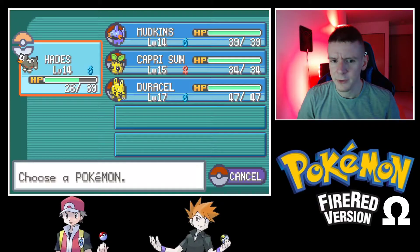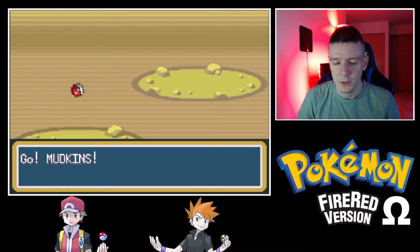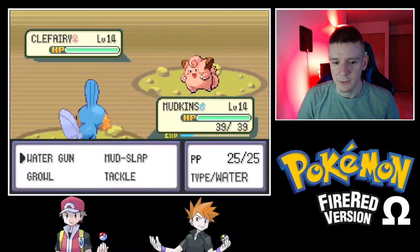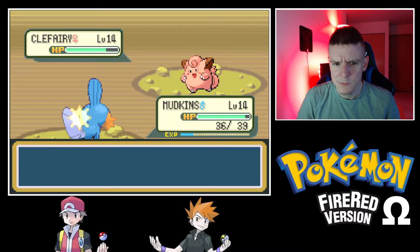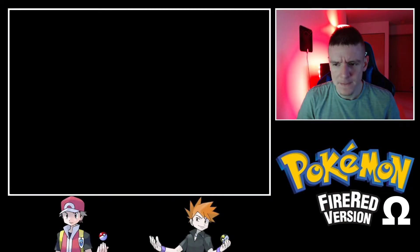Actually, let's give Mudkip a little bit of action too. Mudkip, use Water Gun — for not a lot of damage. I think we'll have Duracell help out here.